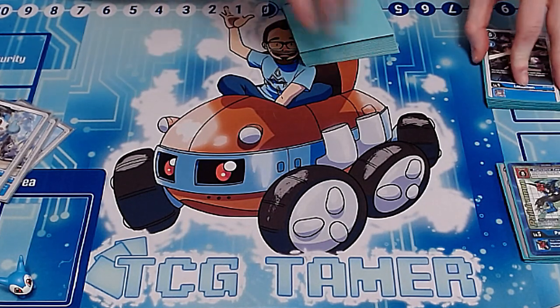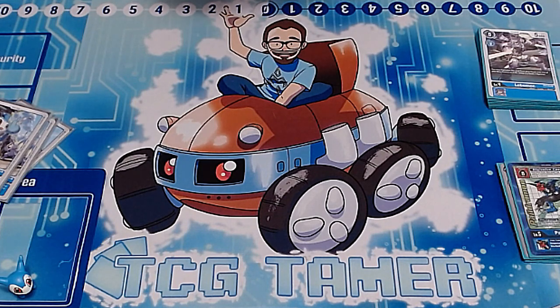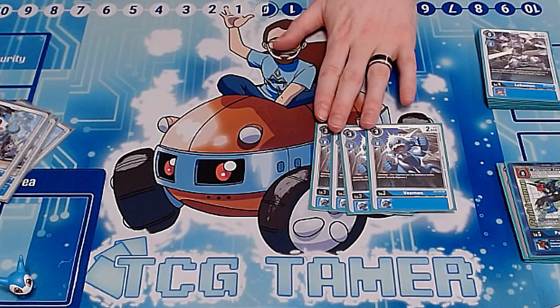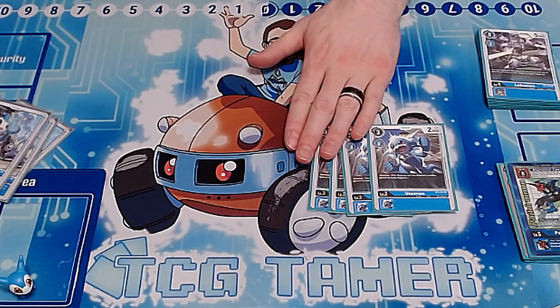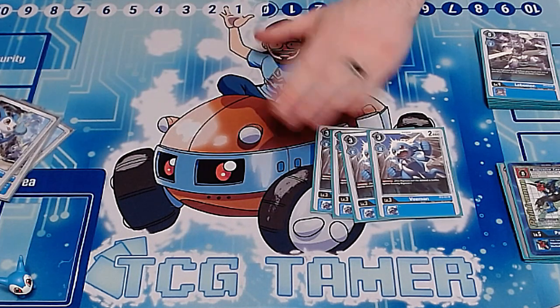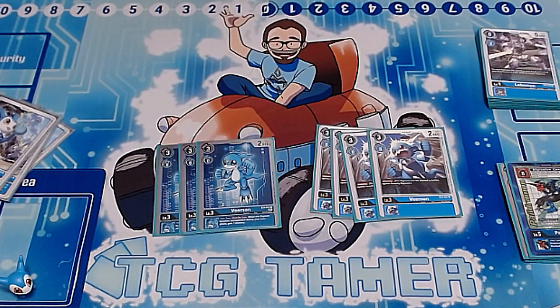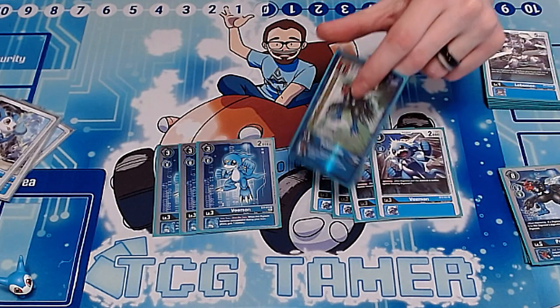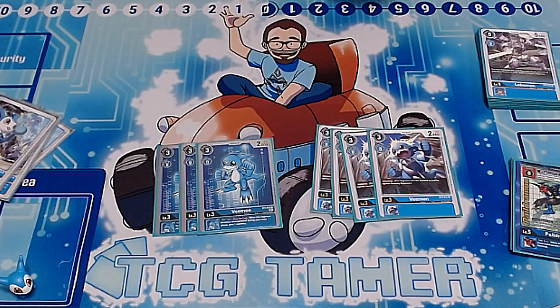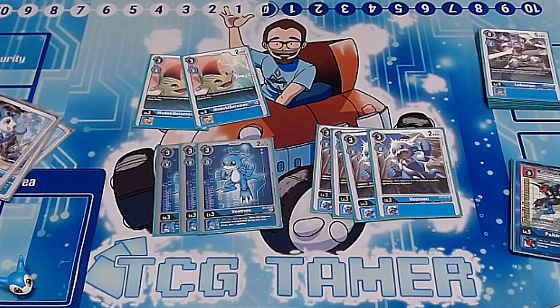We run five level sixes, two level sevens, seven level fives, eleven level fours, and fourteen level threes. For level threes: four copies of the jamming Veemon — obligatory in this deck style. You can unsuspend it with Imperial Dramon most of the time and get extra attacks, plus drawing it early lets you draw cards off the Demi-Veemon. Three copies of the new Veemon that gives you memory whenever your Imperial Dramon or Paildramon unsuspends. I'm only playing three because it takes some setup and gets blocked by Chumon. We also play two copies of Midokimon to block memory gain.